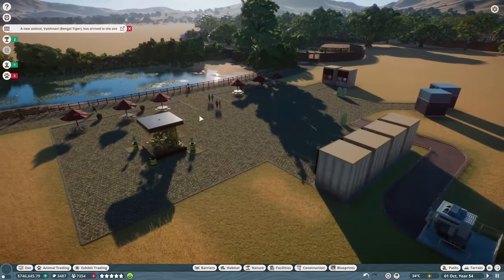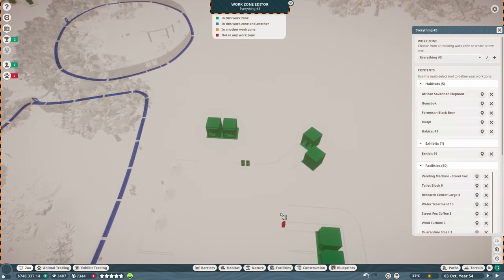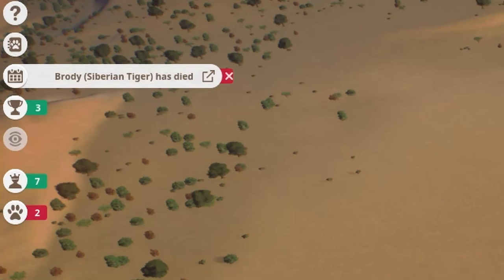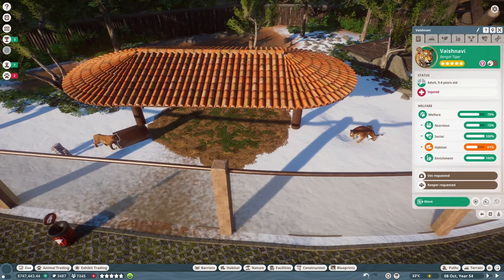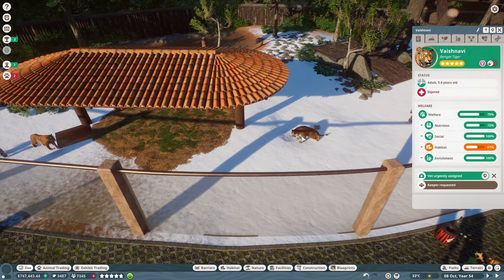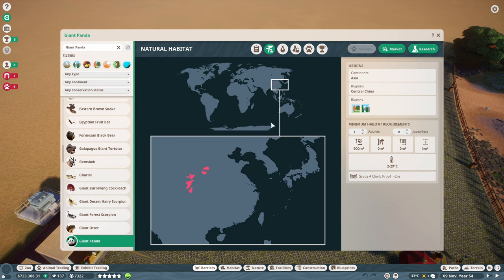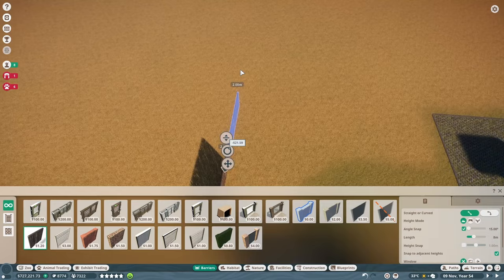Just as I was finishing the shopping area, I got the notification that the new tiger had arrived. After adding everything in the area to the proper work zone, I zoomed out and got the notification that Brody had died. I was so disappointed, because up until this point I had never had an animal die from anything other than old age. But the show must go on, and I decided to work on the next habitat, which was going to be for the giant pandas.